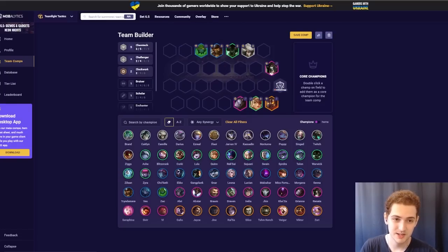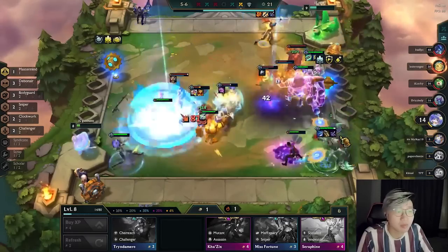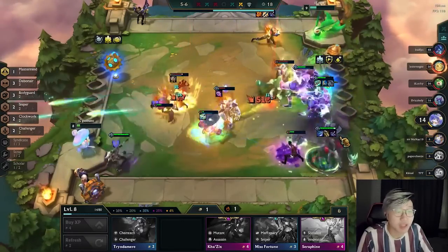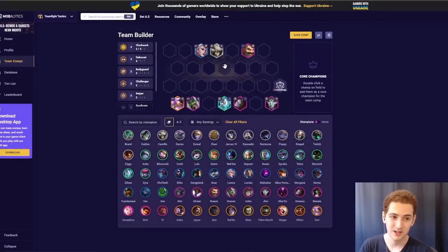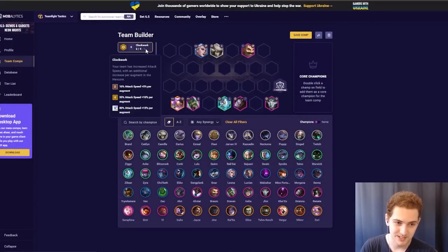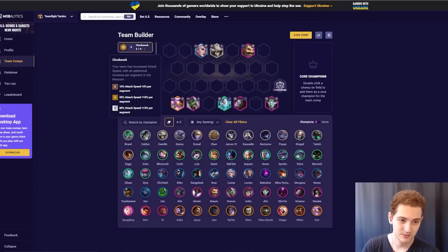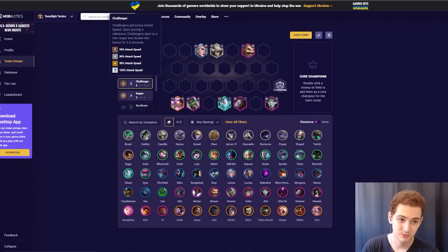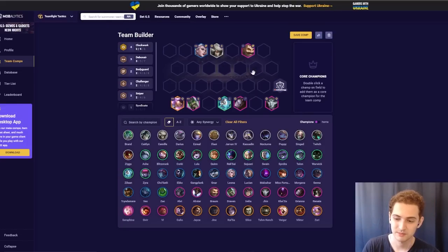Let's get into the non-reroll comps. The first one is Draven — a debonair Draven carry comp that actually uses 4 Clockwork. Like I was talking about, plus-one Clockwork is incredibly strong this patch right now, because the buff of 4 Clockwork or 6 Clockwork is just so huge. Six Clockwork is 80% attack speed plus 15% per augment. Even 4 Clockwork — 35% attack speed is a lot when you compare it to something like 2 Challengers, where you're only getting 25% attack speed after every kill. Four Clockwork is 35 plus 10 per augment, so by end of game you're getting 65% attack speed — better than 4 Challenger, and you're getting it for the entire fight on your entire team, including your frontline to generate mana and cast faster.